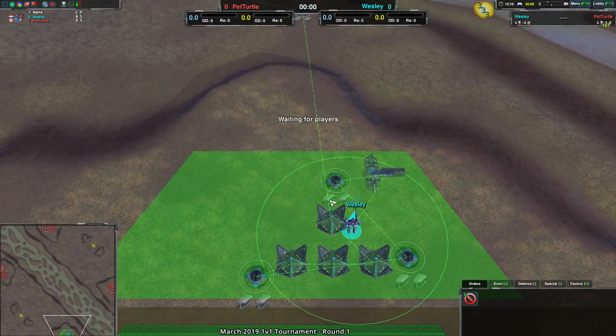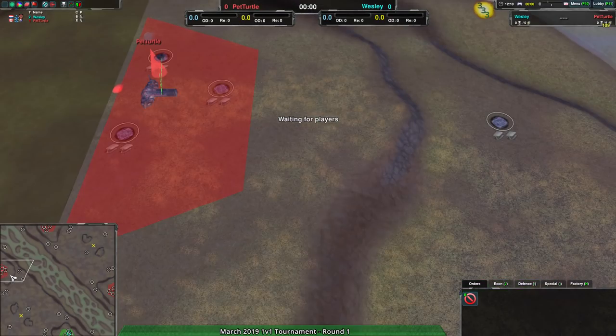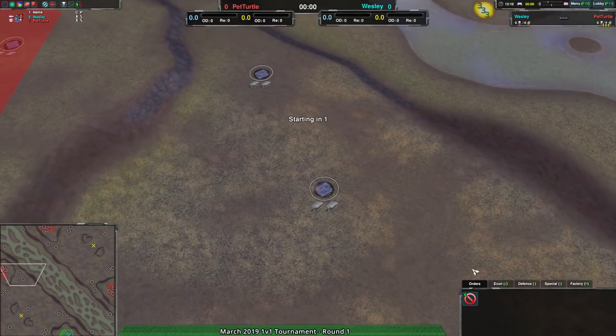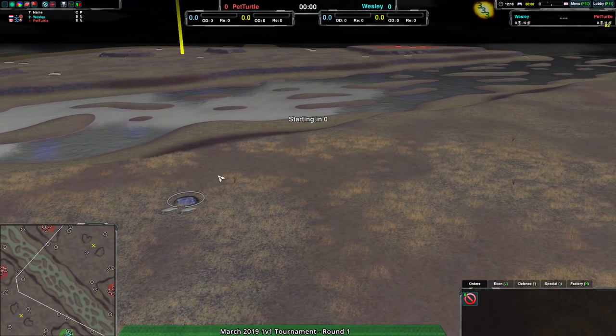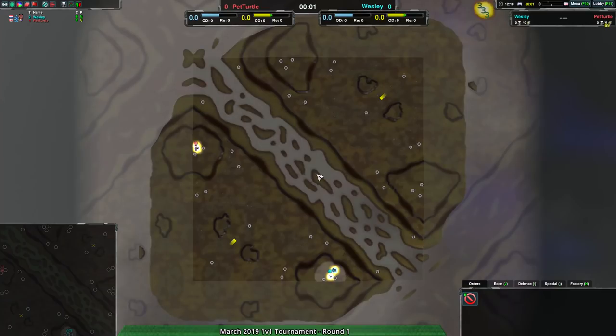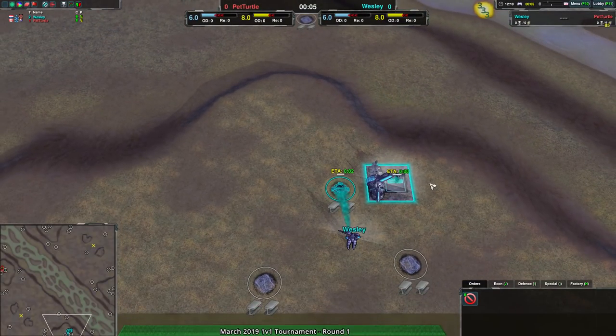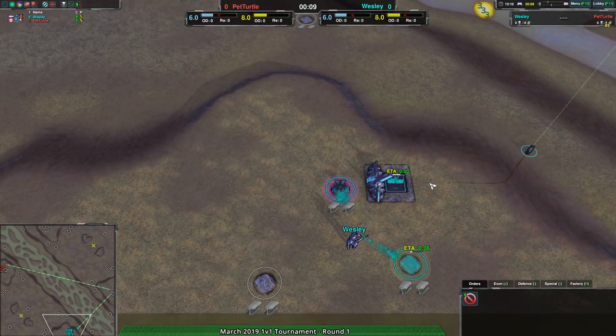It looks like Wesley is going to be starting out with rovers, and Pet Turtle also rovers — which on a flat map like this makes sense. Wesley and Pet Turtle are both players I've casted a fair bit of, though not as much recently. They have been playing quite a bit in the last little while.